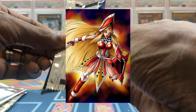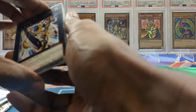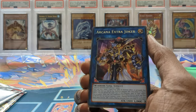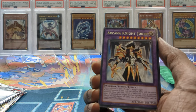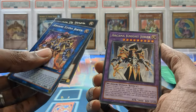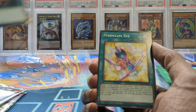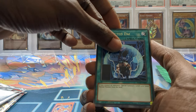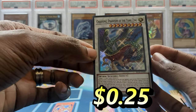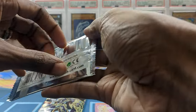Let's do Kings Court. I'm still looking for a Queen's Knight collectors rare — I have the Jacks Knight and the King's Knight, King's Knight is a PSA 10. Jacks hasn't been graded yet. Hopefully we can pull something crazy. We got Night Joker Arcane, Infinite Cards, Unexpected Dai — I think that's played in Sword Soul and I think it might be banned? Let me know if it's banned.